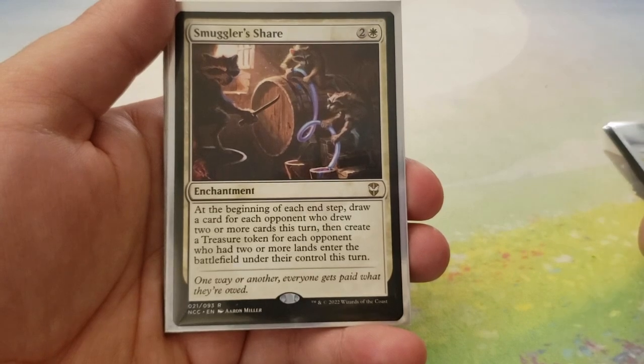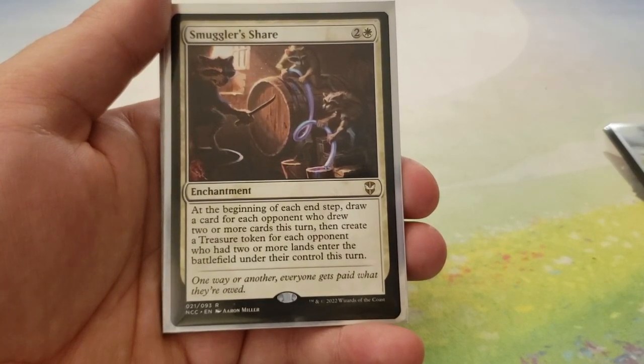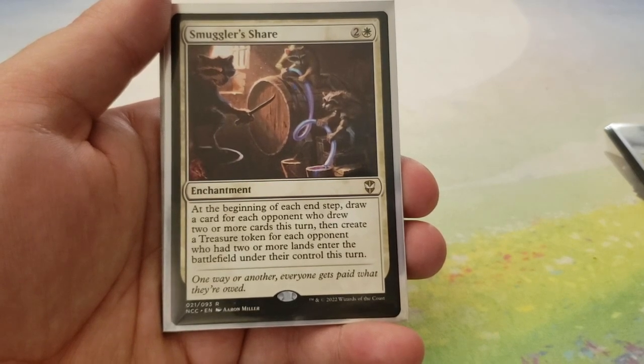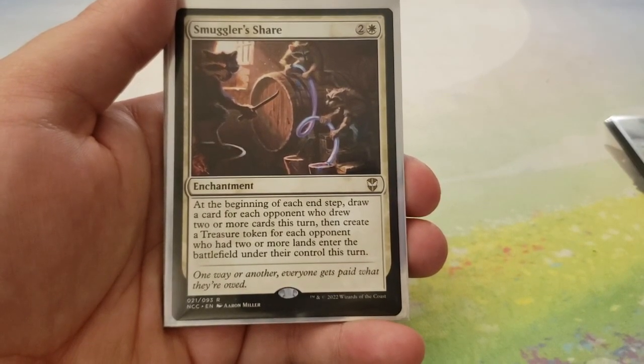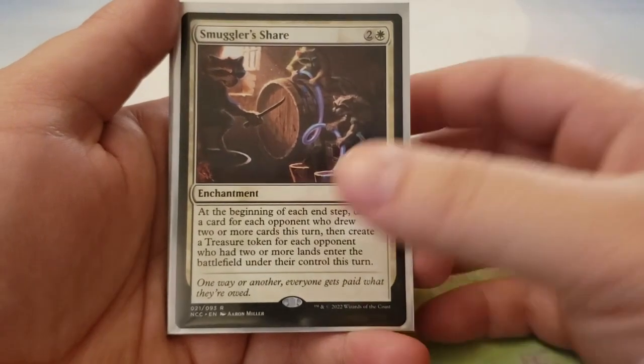Next up, we have Smuggler's Share — this is two and a white. At the beginning of each end step, draw a card for each opponent who drew two or more cards this turn, then create a treasure token for each opponent who had two or more lands enter the battlefield under their control this turn. Helps us draw cards, gets us treasure tokens if your opponents are ramping — just in general, a really good card for this deck.